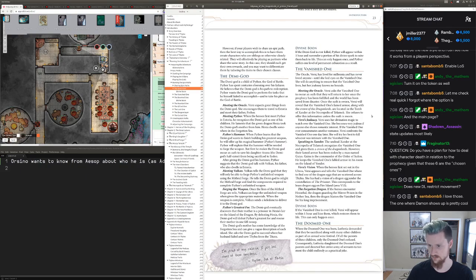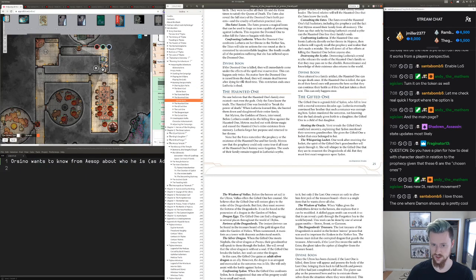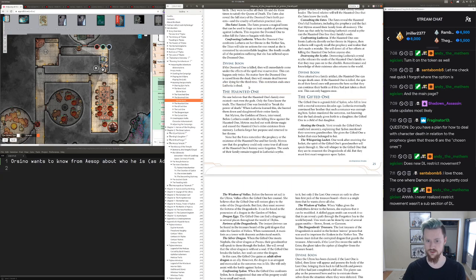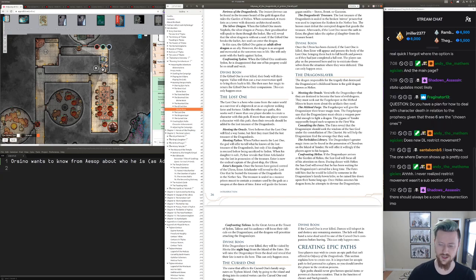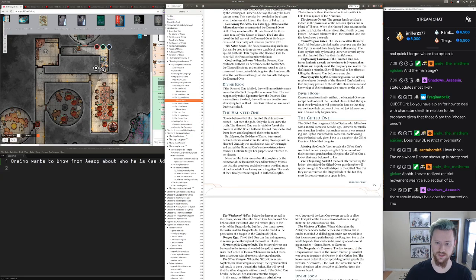Some of them cost something, some don't. The doomed one, if killed, immediately comes under the effects of True Resurrection — that can only happen twice. Every one of them has a way to come back to life at least once. If the gifted one is ever killed, their body disintegrates, then Valus uses True Resurrection to bring them back in Mitros no matter where the party is, and then returns them to their companions.